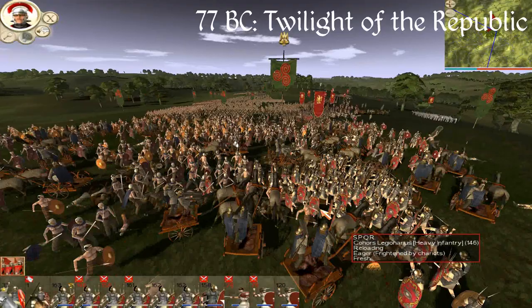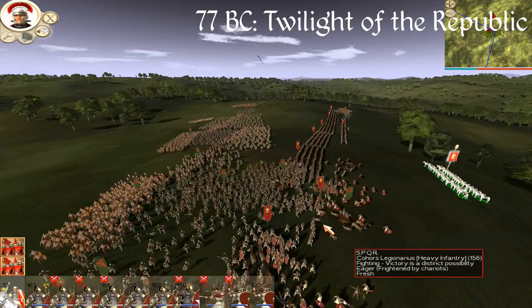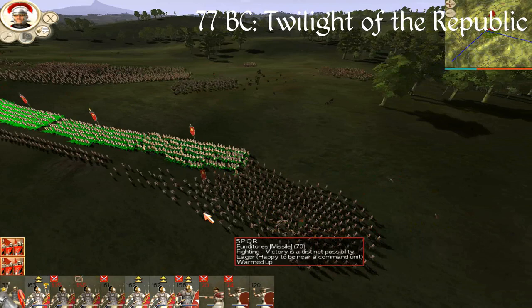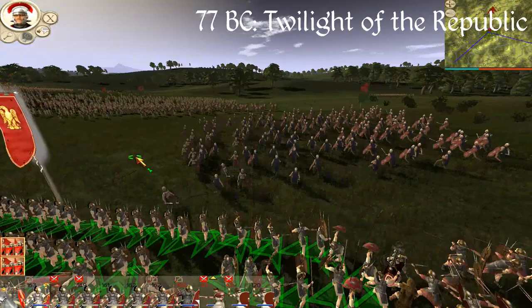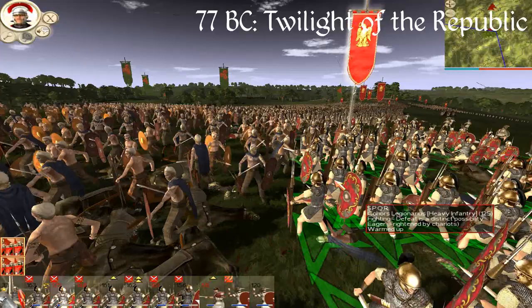Next, what you're seeing right now is a mod called 77 BC: The Twilight of the Republic. This is a mod that's not particularly popular, and I've certainly never seen a let's play of it before — there might be one, but I've not seen it, and not a lot of people play it. But I actually quite like it. 77 BC is, as the title suggests, unlike the original game which begins around 280 BC when Rome is fighting Carthage and Hannibal's around. This mod starts in 77 BC.